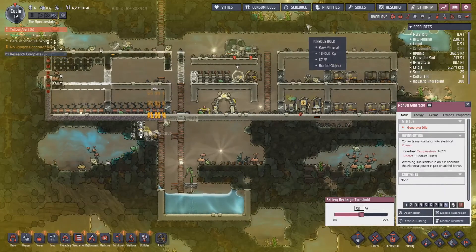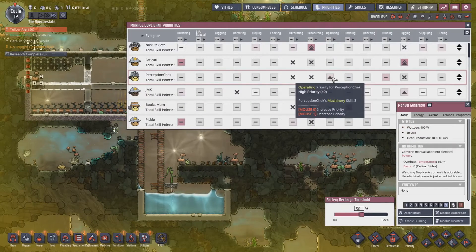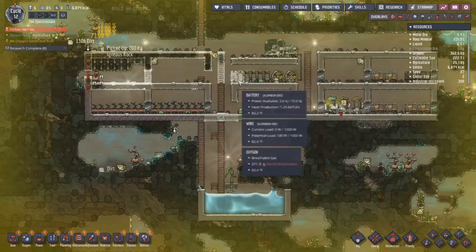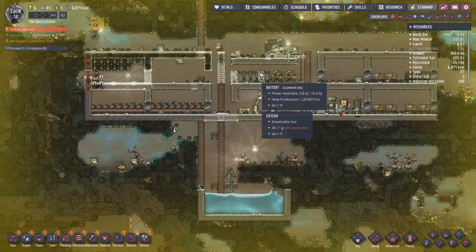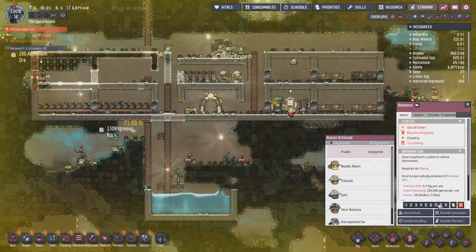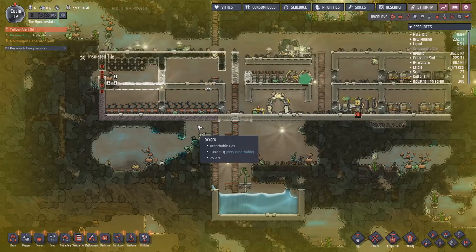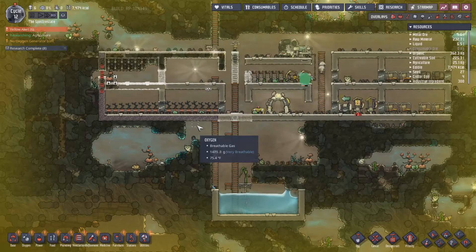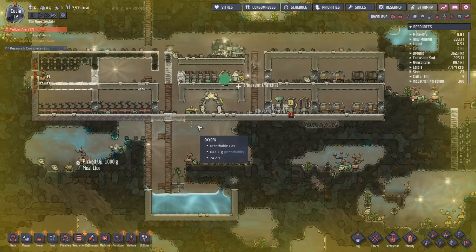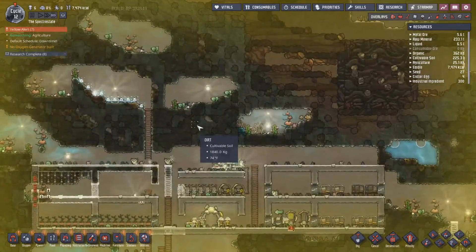We need that priority — Nick, I need you operating. There we go. So we need power. As you can see, the power is going down a little. That needs to be emptied out — we'll hit that with the alert. I don't like doing a lot of yellow alerts. It raises the stress of your duplicants, and I don't like that. I might go with 12 duplicants for this run. 12 is a good number for general stuff.